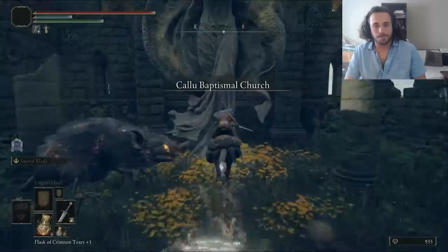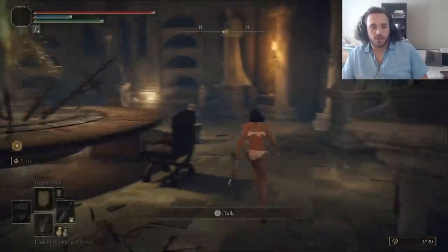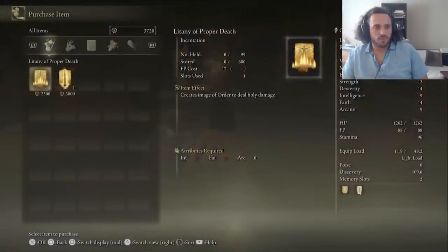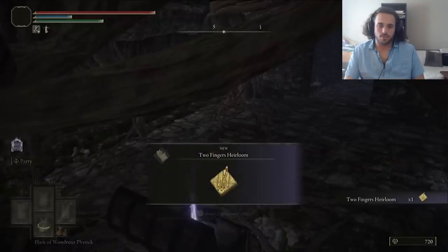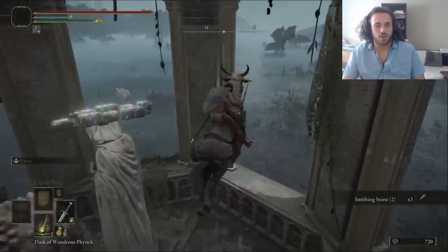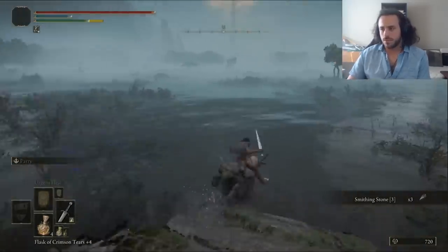Then we grab some Sacred Tears — three from the Weeping Peninsula and one from Lernia. Later, we'll use the Order's Blade spell from Nightwing to make a weapon holy when we want it to be, rather than just having an infusion. For now, we'll get the two fingers out of our hole, then start scooping up stones. There's only one more run where I do it like this — I've tested it, getting the bell bearings is faster. Sorry for this time, everyone.